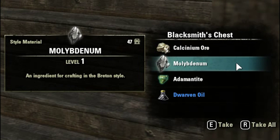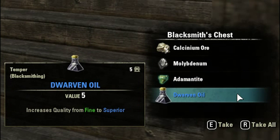And 36 Orcalcum Ore and 30 Calcinium Ore — that's very nice as well, and will be put to excellent use.